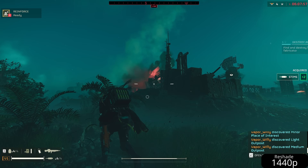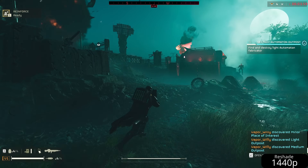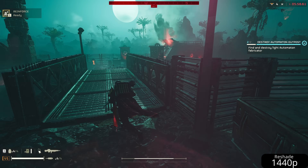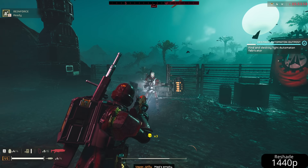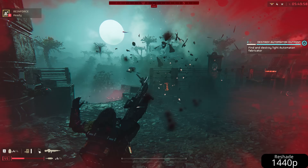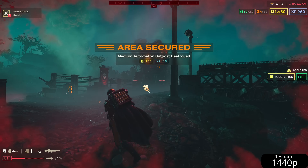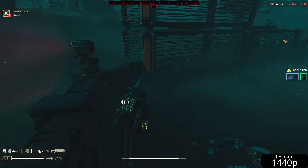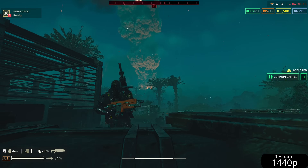For years now, Reshade has been the go-to program for gamers who want to tweak the visuals of their games. Retro gamers use it to emulate high quality CRT scan lines. It can be used to inject high quality ambient occlusion, HDR, color correction, or play non-VR games in VR. Last year, when I was still using my GTX 1070, I used Reshade to inject screen space ray tracing into the Batman Arkham games — and that's also possible in this game, but I'll save that for another time.